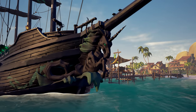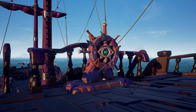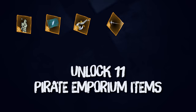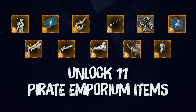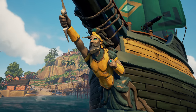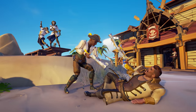Season 3 also brings in new Emissary rewards, so climb the tiers for each company and revel in these fantastic new ship parts and weapons. We've also got a brand new Plunder Pass, available as an optional purchase, which unlocks the ability to earn 11 all-new premium items. This includes the Thunderous Fury ship parts, the Shining Pegasus costuming weapons, and the new versatile weapon poses.